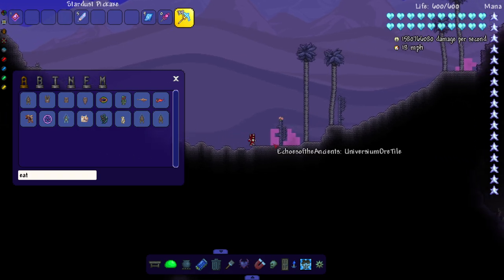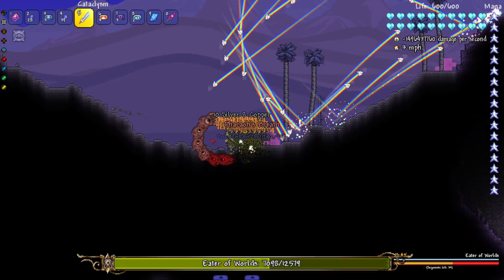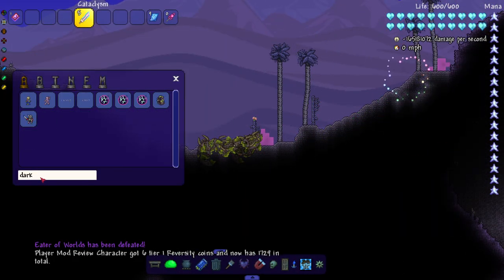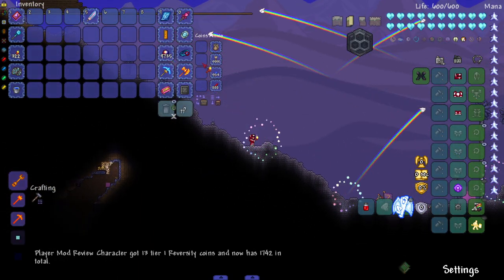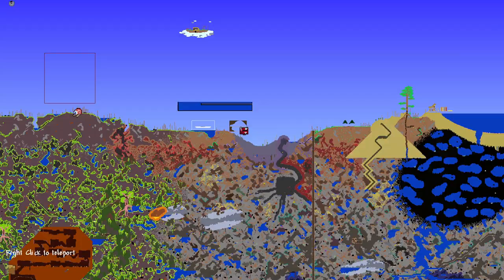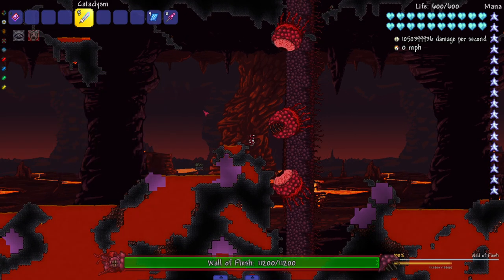Let's go ahead and take on the Eater of Worlds and the Dark Mage next. I'm noticing all these blocks from when we did the Echoes of Ancients episode - I love to see it littering my world. Boom, Eater goes down quick. The Old One's Army is low-key fun in multiplayer - never have I had fun doing it single player, but in multiplayer it feels like an actual fun event. It's almost like the event it's based on is meant to be played that way.